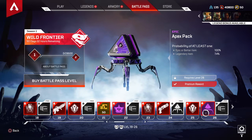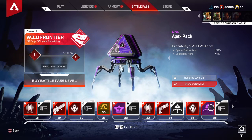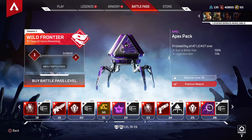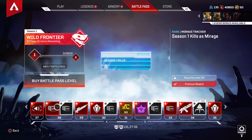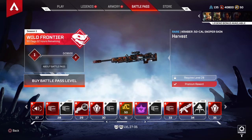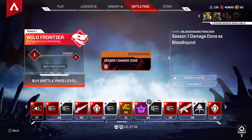This one is an Epic Apex pack. That looks really sick — I don't even know if I would want to open that, it is so nice. That's definitely what you're paying for right there. Honestly, I really only bought the Battle Pass for the packs and the banner items, because the weapon skins are just — that one's okay, but that's pretty sick for your banner. That is sick.